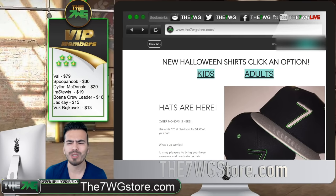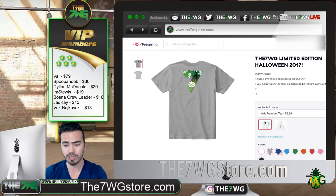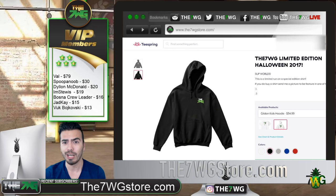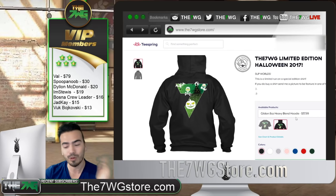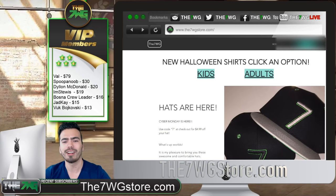Before the video starts, there's currently a limited edition run on Halloween shirts for the channel — just five days to pre-order, after that they're not coming back. Check it out at 7wgstore.com. You can click on kids or adults, change the color to whatever you want, and there's a hoodie as well. Buying one definitely benefits the channel and helps improve content. Go tell your mom, dad, wife, husband — everybody.